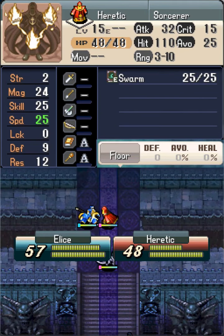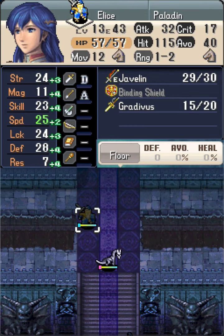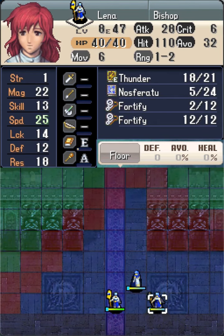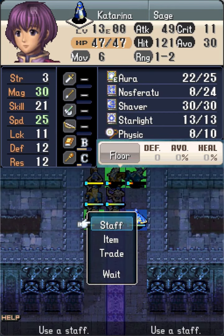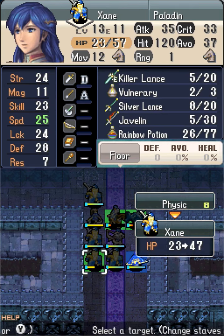Paladin Alice now moves up to crit kill the Swarm Sorcerer in the middle of the map. At this position, she is just out of range of the next Swarm Sorcerer up ahead. But she will still be attacked by a Fire Dragon, a Mage Dragon, and most dangerous of all, a Glauer Sorcerer who deals 40 damage irrespective of resistance.